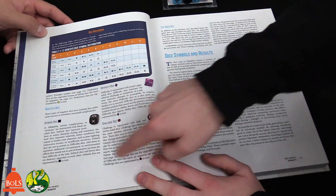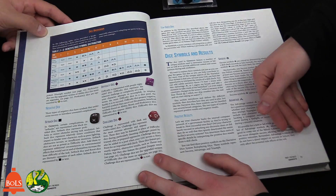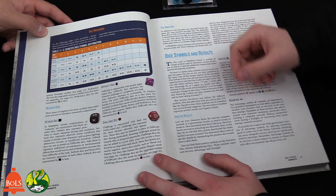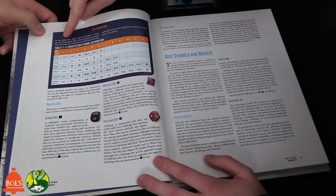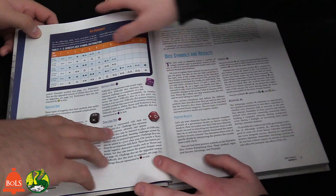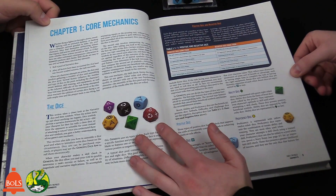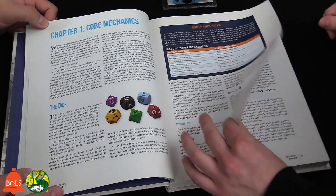The Setback die will either counteract something or give you a negative boost even if you succeed on your check. So let's say you roll your dice and you succeed, but you also rolled different symbols. Each die has different ratios of symbols on it — even the negative dice may have a beneficial result. It's about what combination you roll.